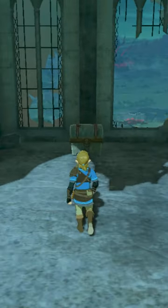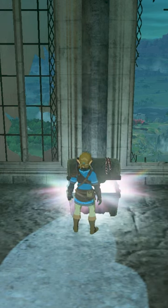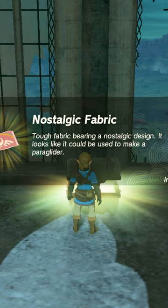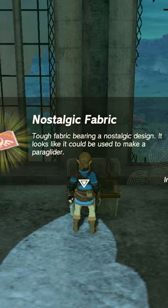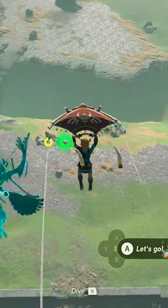The moment of getting the paraglider in Breath of the Wild was always so special, and Tears of the Kingdom pays tribute to that by hiding a chest at the location King Roam gives you the paraglider, containing the nostalgic fabric. Now you can recreate that moment of trying the paraglider for the first time.